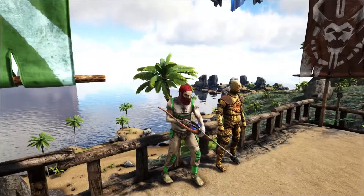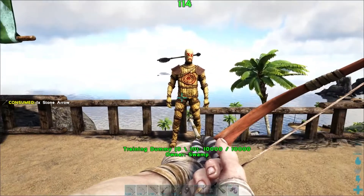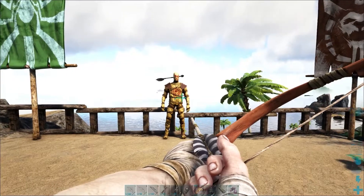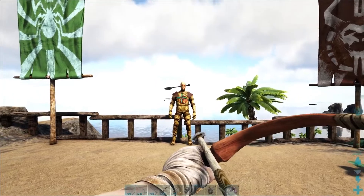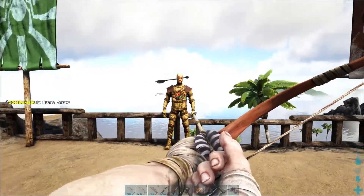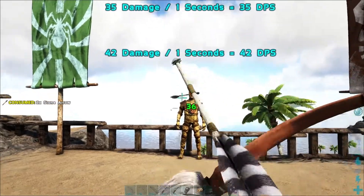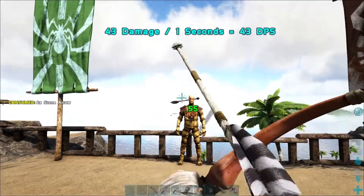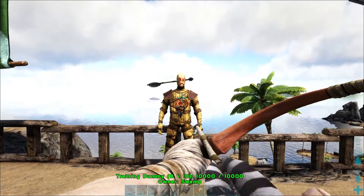So let's go back to our primitive bow and we're going to use the training dummy here to see how much damage it does. We do have floating text showing how much damage is done, so we'll get two sets of numbers. We're going to pull the bow all the way back, shoot this guy in the chest, and we're going to get 55 damage. If you only barely pull it back you're going to get variable and lower damage. Some dinos and certainly all players have a headshot bonus.